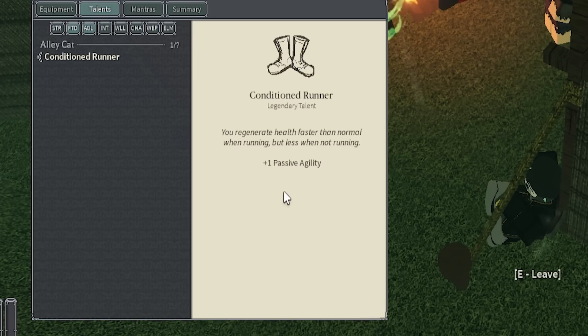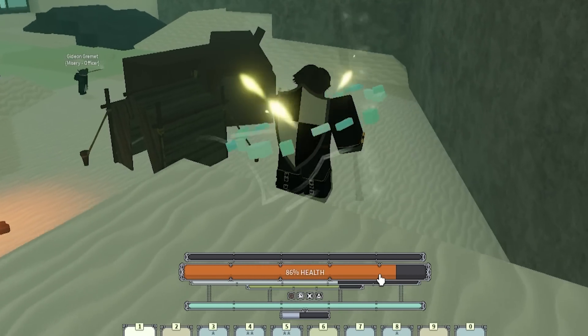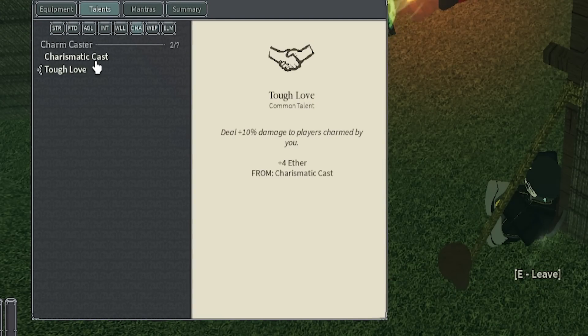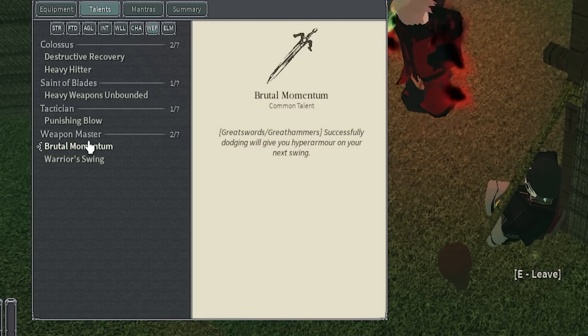I love Conditioned Runner too. This is the first life I've ever rolled Conditioned Runner in, and I've never been more grateful. If you have a chance to get Conditioned Runner on your build, always pick it up — it's super good. I picked up 25 Charisma for the Charm Caster talents. These things definitely do stack up your damage, so be sure to pick those up. And last but not least, you definitely want Brutal Momentum. Successfully dodging will give you Hyper Armor on your next swing — this thing is super busted. It makes it so that you're literally positive on dodges every single time. There's no repercussions to dodging with this build.